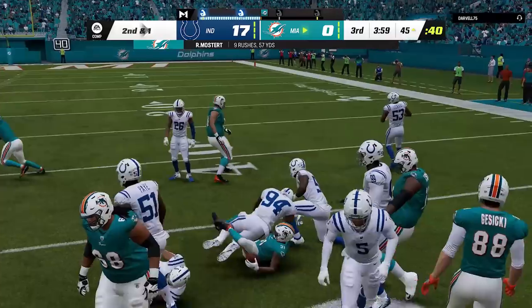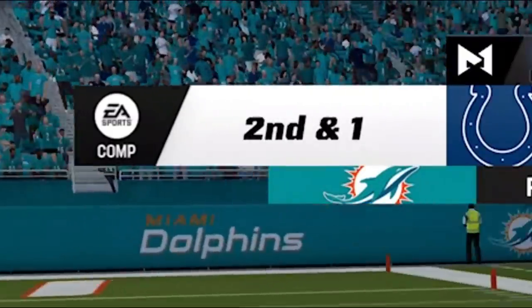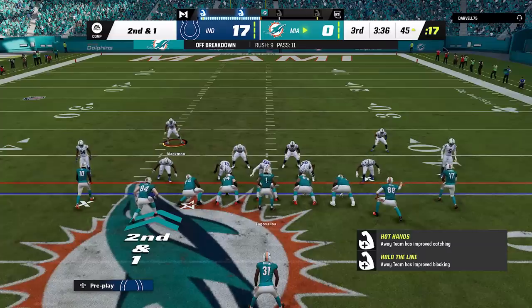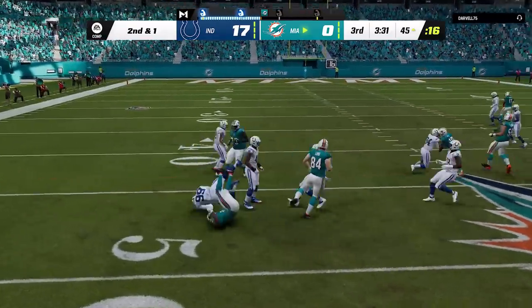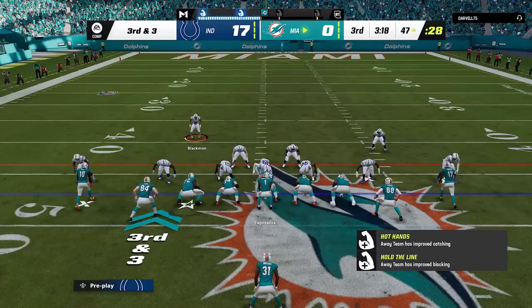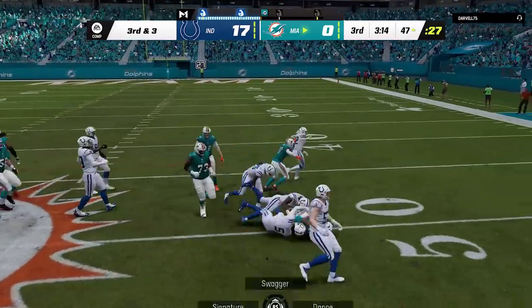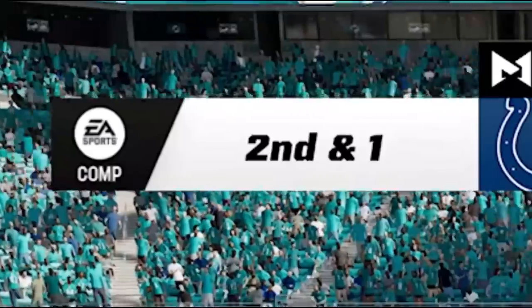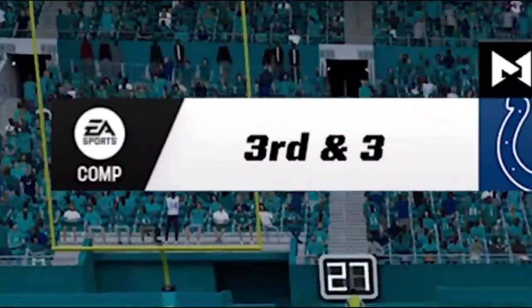Eventually his running back gets tired so I can get back to calling a play. On 2nd and 1, I go back to the 3-4 odd with the exact same setup as before — and we're shutting down that run, knocking him back to 3rd and 3. On the next play he tries to run the opposite direction with the same stretch play and we beat him to the outside again. He'd gone right down the field on me in the other defense, but after switching to 3-4 odd he went from 2nd and 1 to 4th and 5.